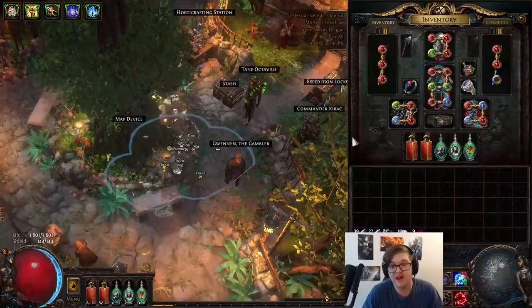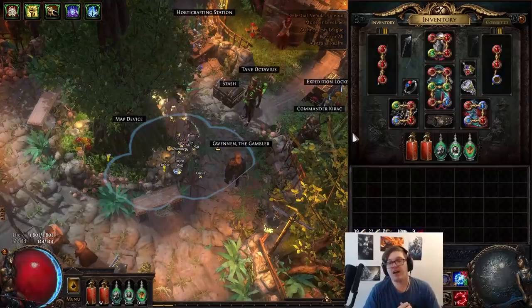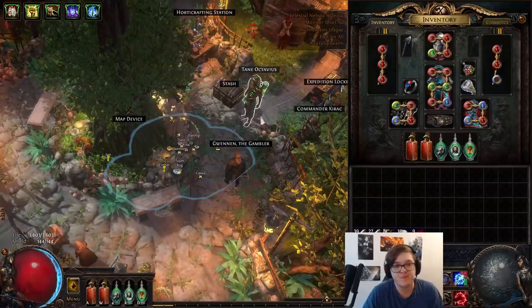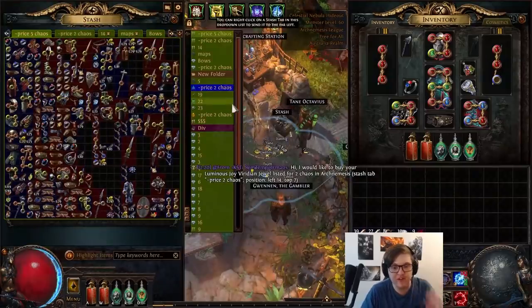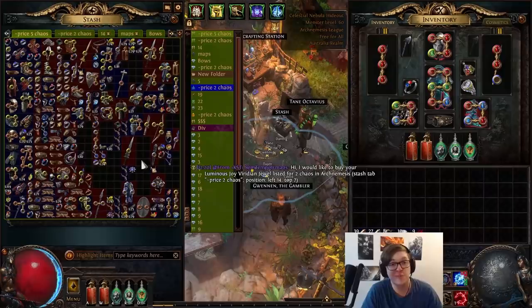I killed the Eater of Worlds after two attempts, and the Exarch on my first attempt, so it's definitely not a problem. These bosses have a 100% chance to drop a unique, and this could be a pretty good opportunity to make a little bit of money. Overall, their drop pool is a little bit undervalued in my opinion.